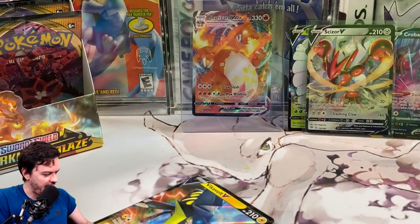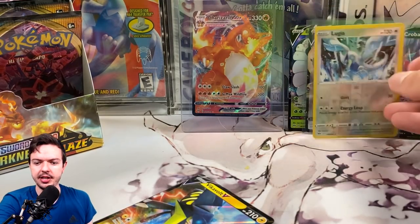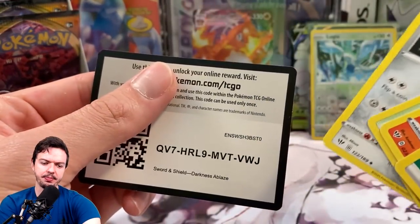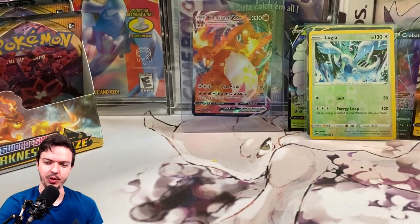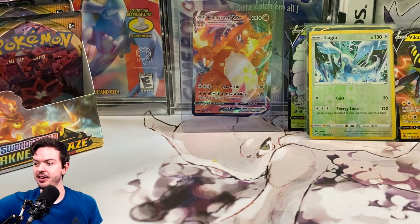The reverse is a set of fire. Wait a minute — that's kind of dope! If I get the regular Charizard in here as well, this is the perfect box — absolutely the perfect box. Also there's a Vikavolt V as well. Watch the Vikavolt V be like super playable and really expensive.